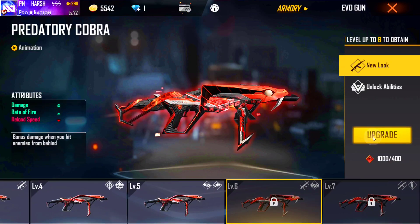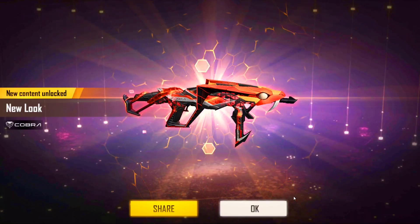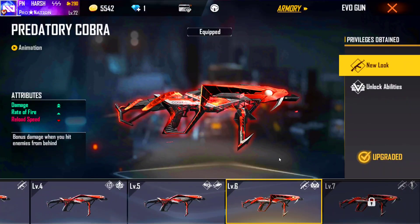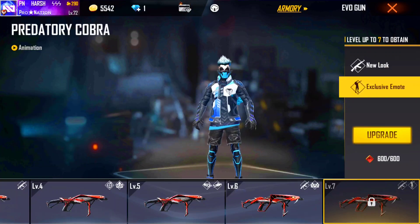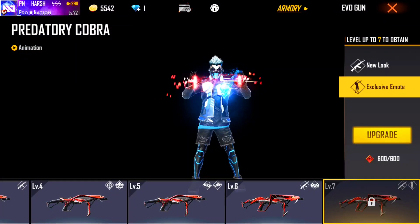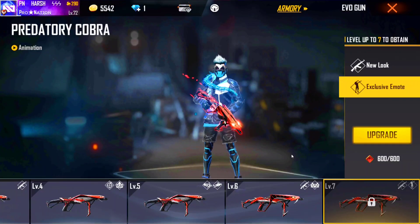And you will see the new look - here is another new look. It will be upgraded, here are the flares for example. The new look is very dangerous, and here are also attributes. Last, we will see this exclusive remote - you can see a big cobra, and here is our background.